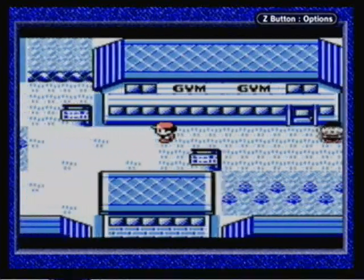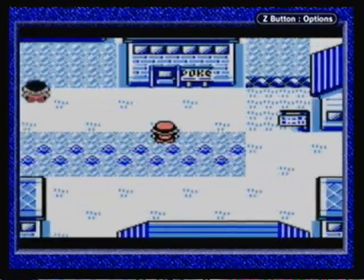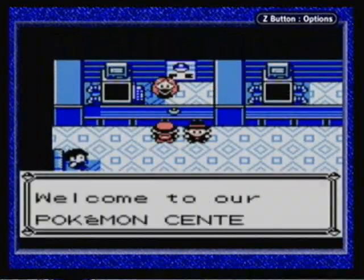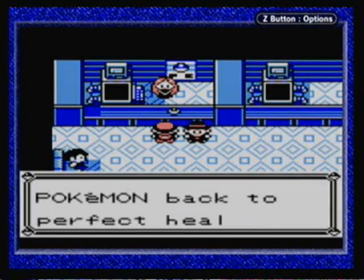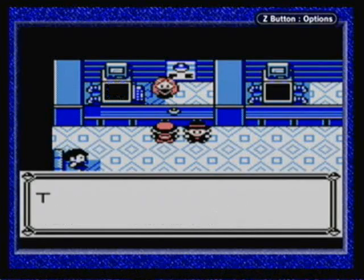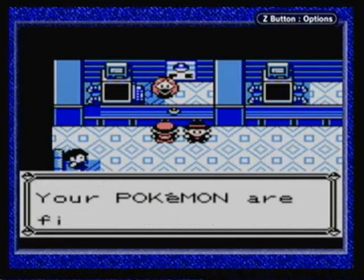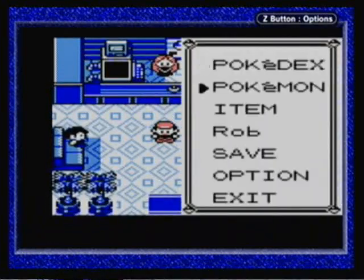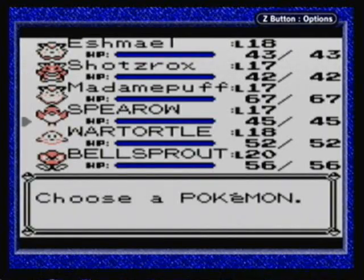What she meant by Pokemon will now obey you up to level 30 — whenever you trade a Pokemon over, it has a tendency to actually disobey your orders because you're not its real trainer. But if you have a badge like the Cascade Badge, it will actually obey you until it gets to level 30, at which point they'll stop obeying you. So that's basically what that effect does. But anyway, I think we're done with that gym, so we can actually move on.